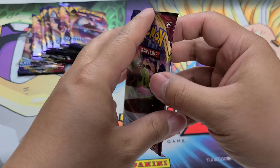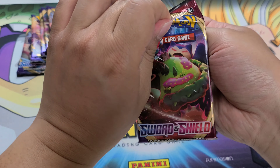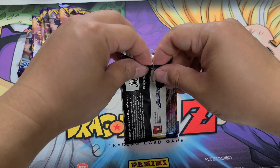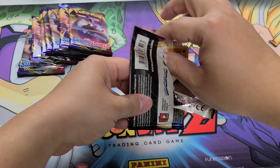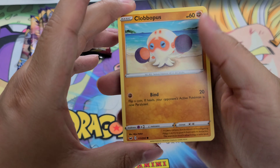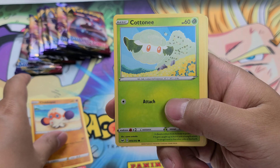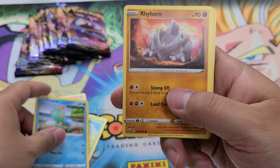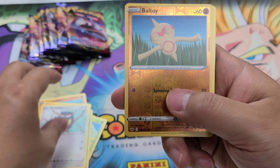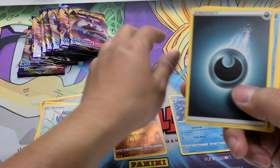Let's go straight into the packs. It would be cool — is there a Snorlax Hyper Rare? A V-Max? It would be pretty cool if I pull that guy. Right off the bat, we got a Clobopus, a Cutney, Choodle, Rhyhorn, Rookie D, Reverse Foil Bell Toy, and a Cloyster regular rare.